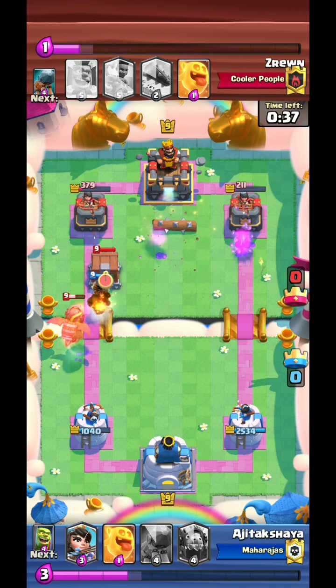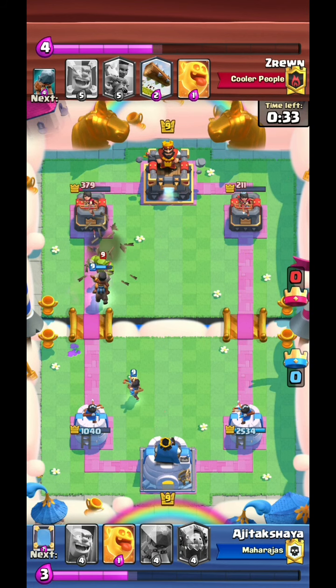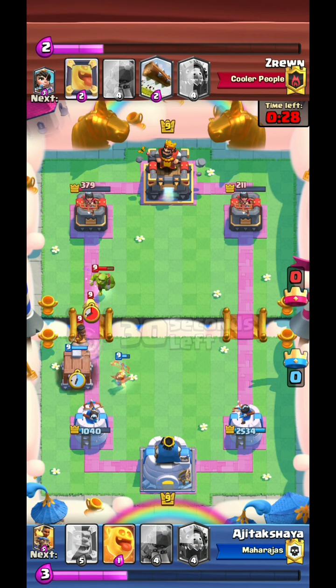When you're playing this deck, try to waste as much of your opponent's Elixir as you can. Use your princess to chip down the tower when he doesn't have to lock on. That's the only advice I can give for this particular deck.